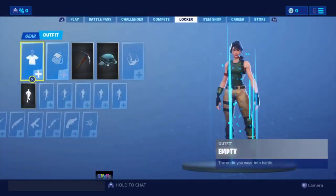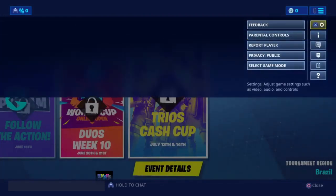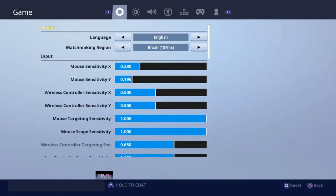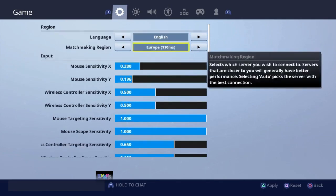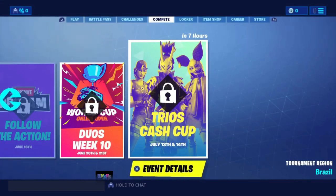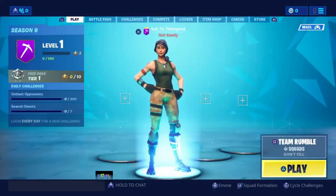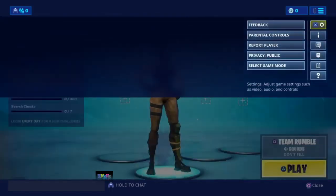First, let's make this glitch work. Make sure you're in the highest region - for me Brazil is the one showing up since the server seems down. We're going to connect a keyboard for the long typing. It's easiest on controller too - just follow me. All you need to do is go to Feedback, then follow me step by step. Go to Subject and type in 'bug'.